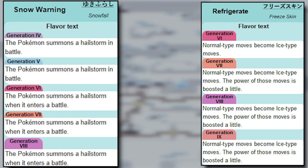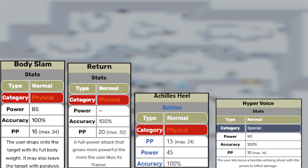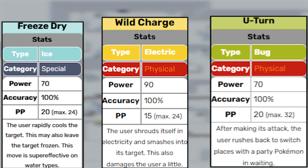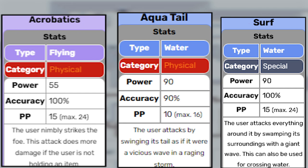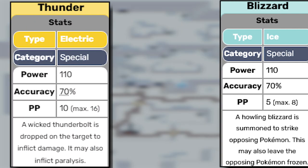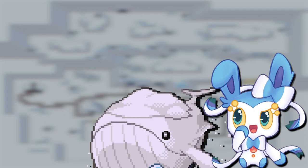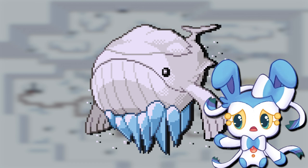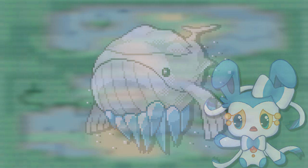At least it has two good abilities. Snow Warning is great for a Hail team, and Refrigerate is just plain fun. The moves it can use with Refrigerate are Body Slam, Return, Hyper Voice, and my personal favorite, Self-Destruct. Freeze Dry, Wild Charge, U-Turn, Acrobatics, Surf, and Aqua Tail are all nice move options. Blizzard is great if you have Snow Warning. You can even use Delta Wailord on Rain Teams, because it gets Hurricane and Thunder. Delta Wailord has potential with good abilities and moves, but its typing and awkward stats ruin said potential.